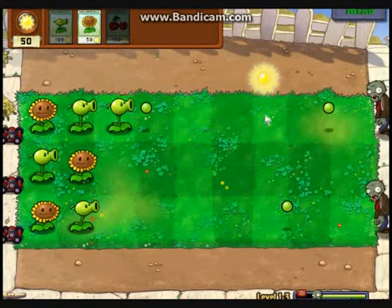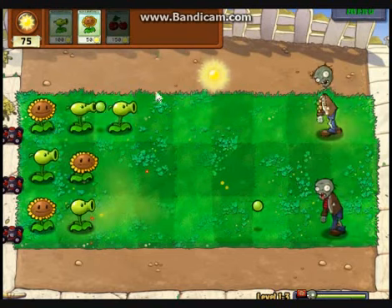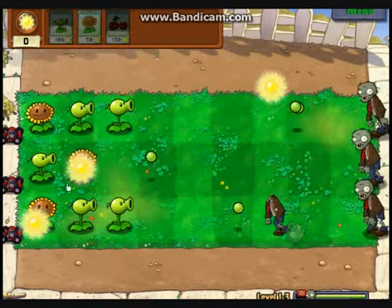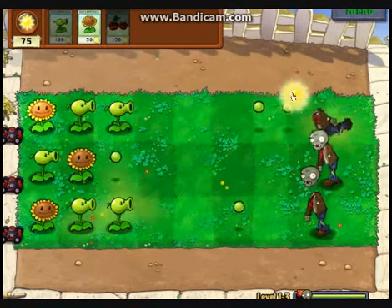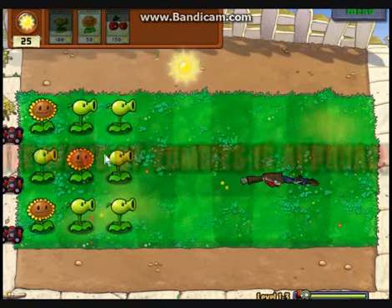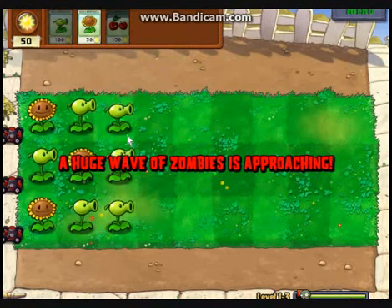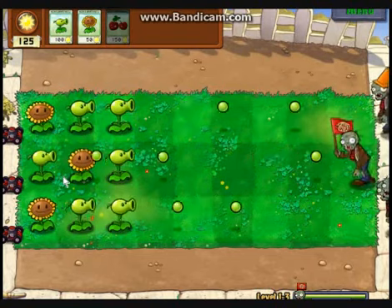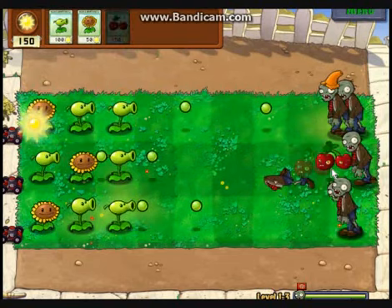That didn't sound right — I apologize. As the last few zombies drop, the final wave begins and a small army appears. The red flag with the brain represents a huge army, but as you can see they all die from a cherry bomb. They stand no chance.